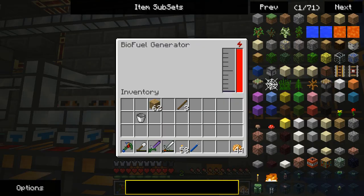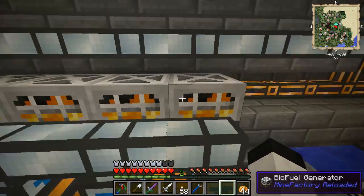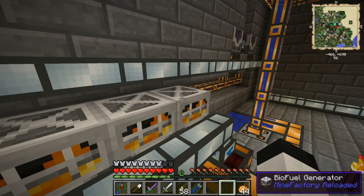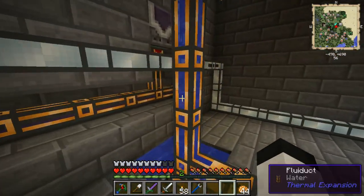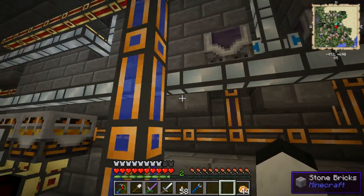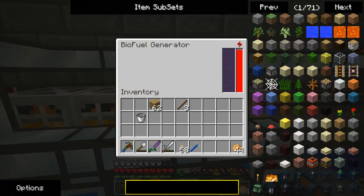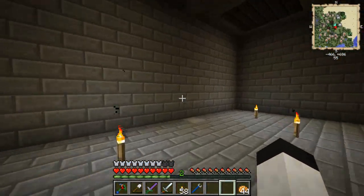That one got a little bit of fuel in it, finally. Are you running or are you off? I honestly can't tell — I'm going to assume they're off. There are little bits of fuel in there, which means saplings should be coming in. Something is not functioning as intended. I'm not sure what, but I swear I will figure it out.